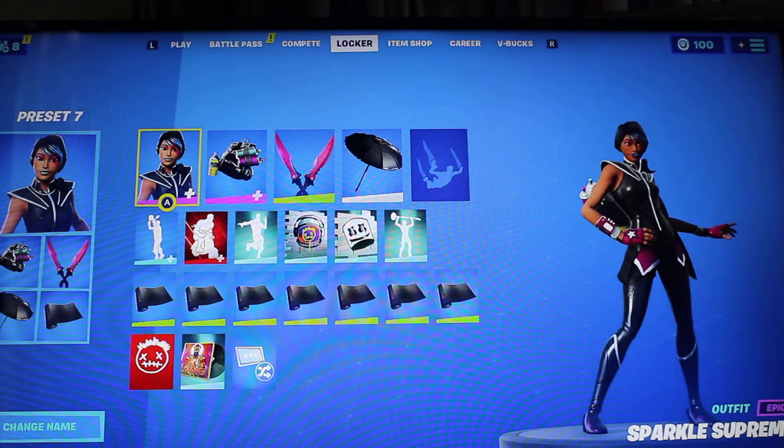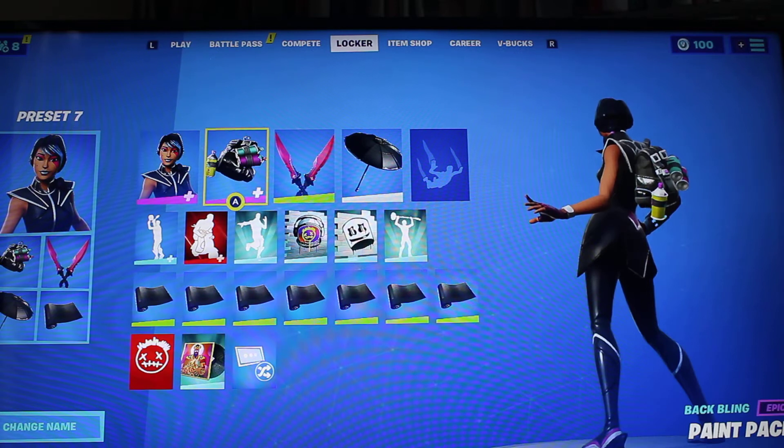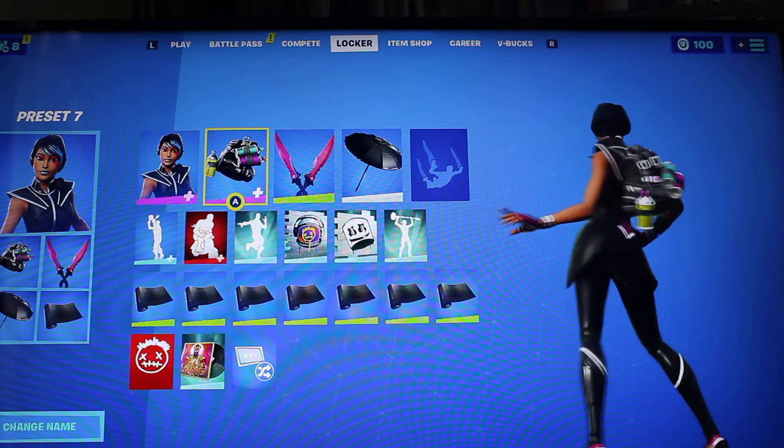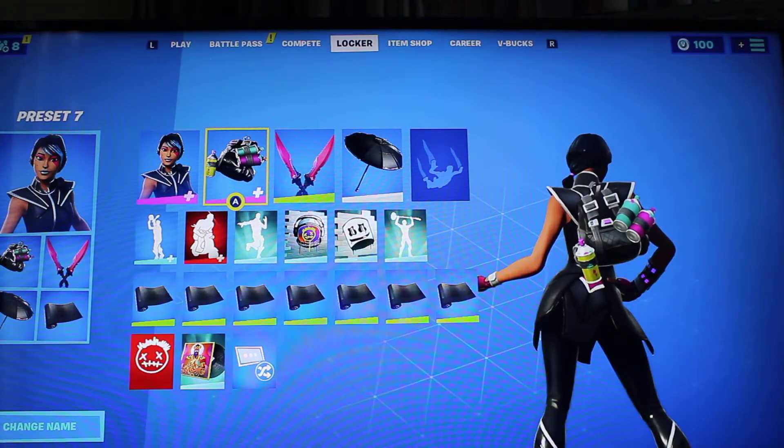Next up is Frostbite, which was available in the Season 10 battle pass. The backbling is the Paint Pack, which you get for completing — I can't remember what challenges it was — the first stage of those challenges.